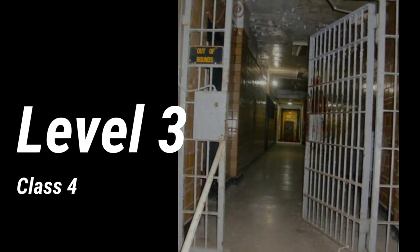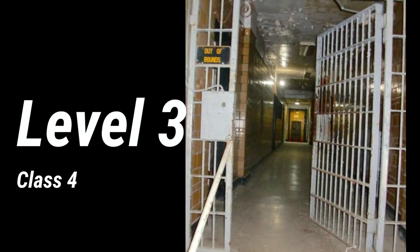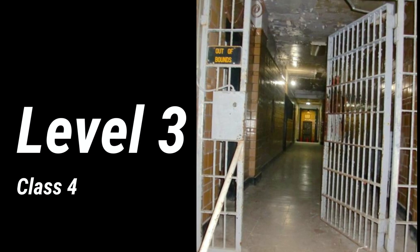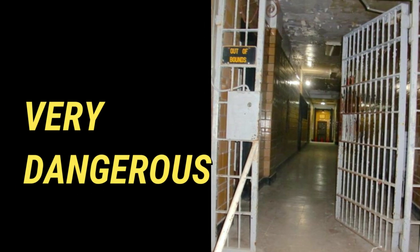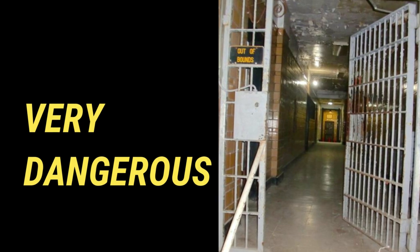So you just made it out of level 2. You found the door that led to level 3, aka the electrical station. Don't get too excited though because this level is way more dangerous than level 2 was. But don't worry, I'm going to walk you straight through it.